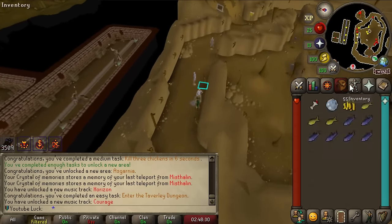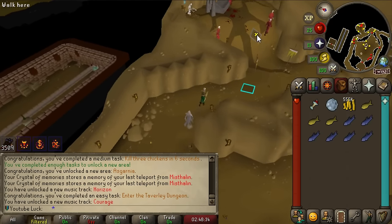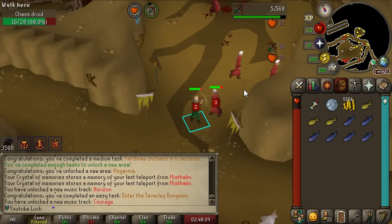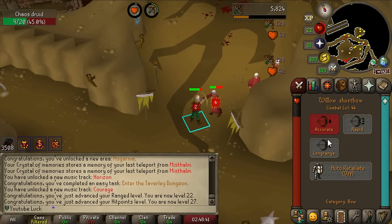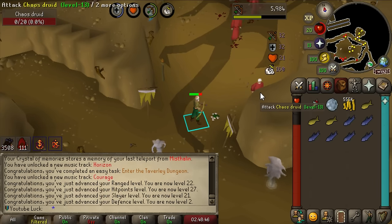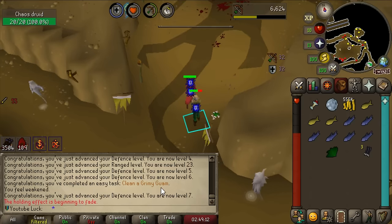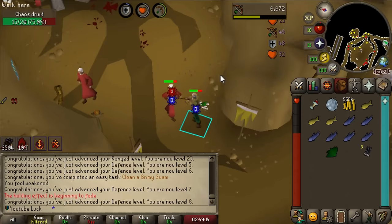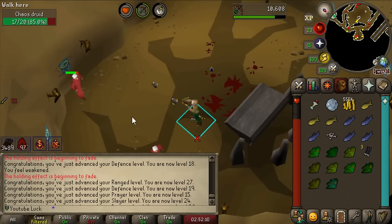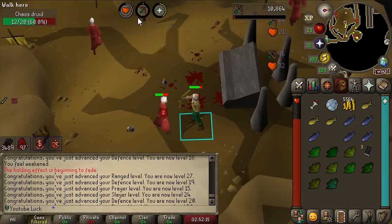We're going to run over to the chaos druids - I was assigned like 112 of them, but with the ranged relic this should not be too difficult. I really need to buy some ranged armor - I can get studded armor in Varrock and probably work towards Dragon Slayer soon for green d-hide. Here we are at the chaos druids. Our defense is lacking though - I'm actually going to start shooting on Long Range for a bit, still at two ticks, and we'll level up defense as well. Clean a grimy guam - task completed!